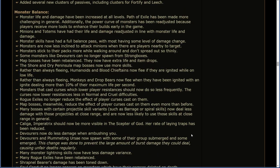Monster balance. Monster life and damage has been increased at all levels — Path of Exile has been made more challenging in general. The power curve of monsters has been readjusted because players receive more tools to enhance their builds early in the game. Minions and totems have had their life and damage readjusted in line with monster changes. Monster skills have had a full balance pass, with most having some level of damage change. Monsters are now less inclined to attack minions when there are players nearby. Monsters stick to their packs more while walking around and don't spread out so thinly. Some monsters like Devourers can no longer spawn from strongboxes. Map bosses have been rebalanced — they now have extra life and item drops. The Shore and Dry Peninsula map bosses now use more skills.